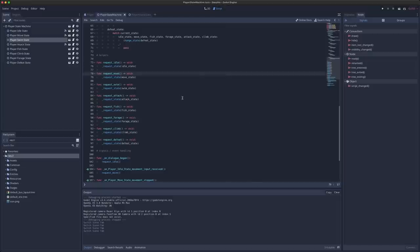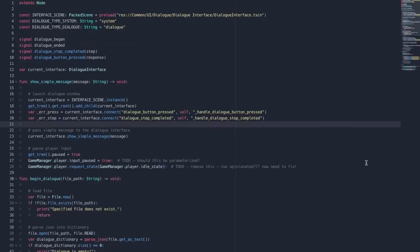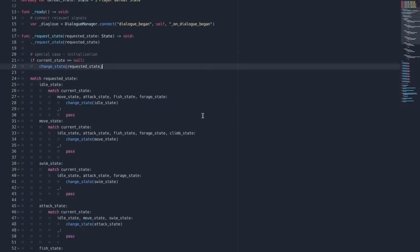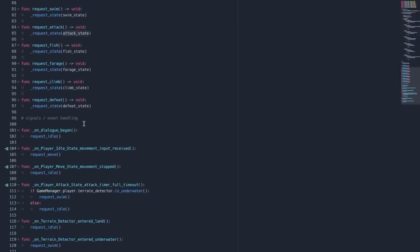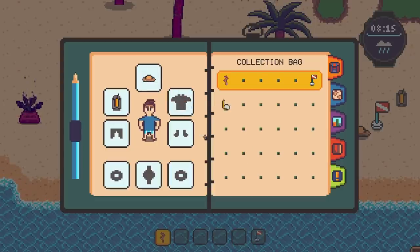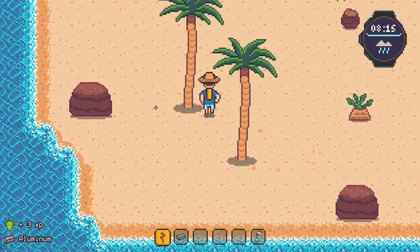Previously, I was requesting new states from the state machine all over the place — from within the player class, individual states themselves, and even in totally random classes like my dialogue manager, where I was requesting the idle state when a new dialogue popped up. That makes issues with incorrect state really hard to debug. To solve this, I'm working towards a new system that utilizes signals as the events of a more formal state machine. In previous places where I was requesting a new state, I now emit a signal that describes what just happened that could result in a state change. These signals are captured within my new PlayerStateMachine subclass, which has knowledge of all available states and the rules that govern transitions between them, making all the player's behaviors much easier to manage and removing sketchy code from classes that shouldn't care about the state machine at all.